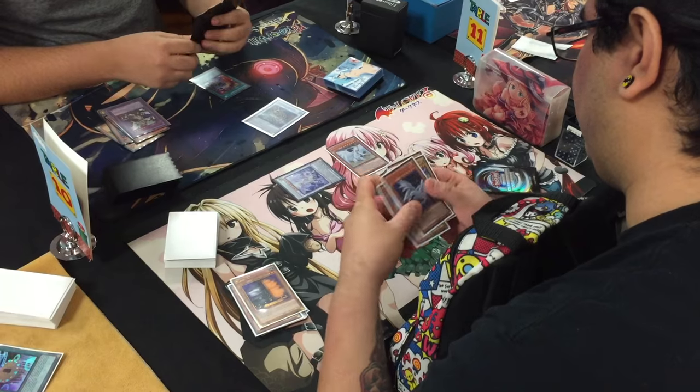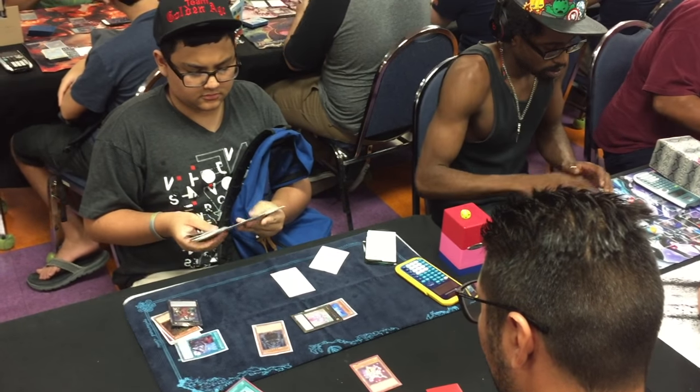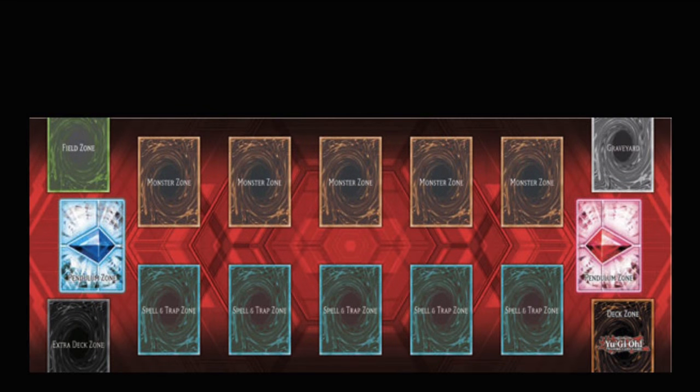Now before we get into the basics on how to play Yu-Gi-Oh!, it's important to know where each of these cards can be placed on the field. The field is a standardized way in which every player arranges their cards for gameplay. There are several different zones that make up the field, and we'll be going into each of these areas more in-depth later on, but for now let's go ahead and break down each element of the field piece by piece.